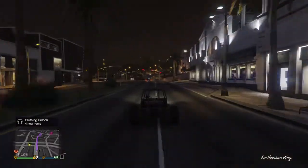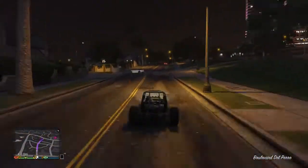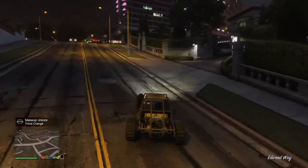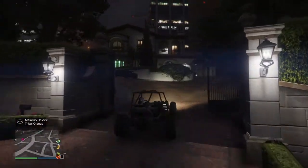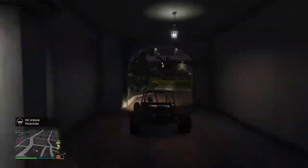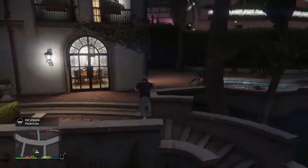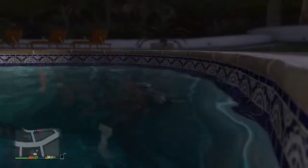As soon as you get to Michael's house, you want to go in. Don't steal the car because you'll get stars. You want to go over here — come out and you see these right here. You want to go in the pool first, go around there for a couple minutes, then get out.